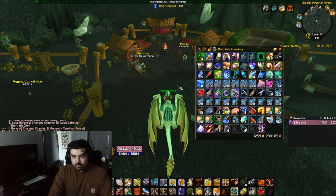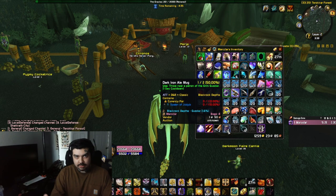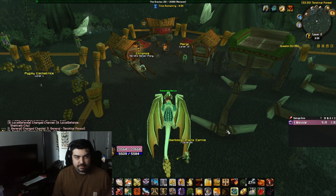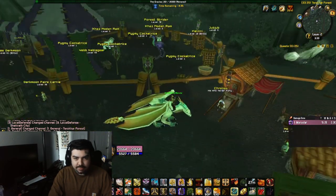Basically what you're gonna need is Dark Iron Ale Mugs. And if you remember, these are from the bar inside of Blackrock Depths — the Guzzler, whatever it's called.